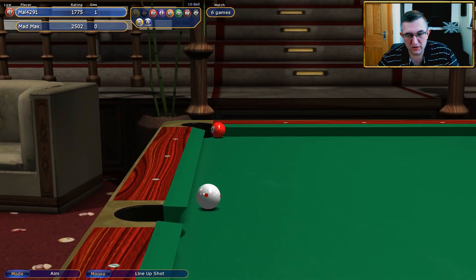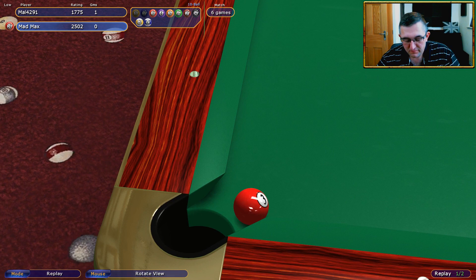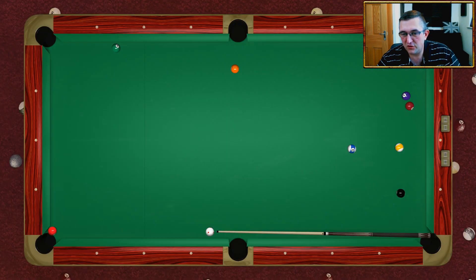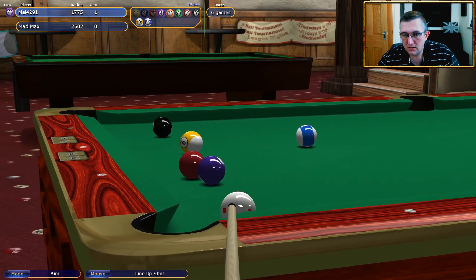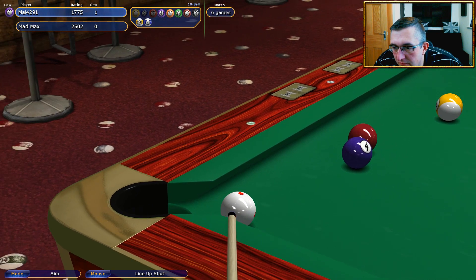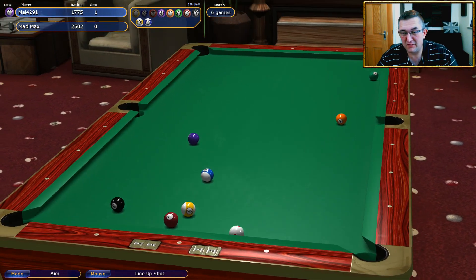Oh my goodness, how did that stay out? Tell me — look at that again, just watch this. How did that even stay out from this angle? Madness. Right, now we're going to go for the four here — this takes judgment in terms of what angle. I might go straight enough. I'm just going to play with right hand side; I don't want to get a hold for it. I'll come off really thin possibly. What am I doing — well, why not, I'll just play this shot. Mad Max has given me nothing here.